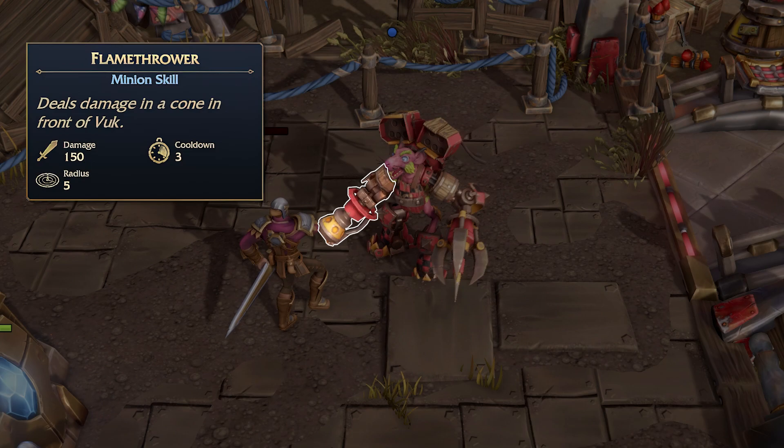And finally we have his flamethrower. This deals damage in a cone in front of him. It does 150 damage over 3 seconds, with a radius of 5.